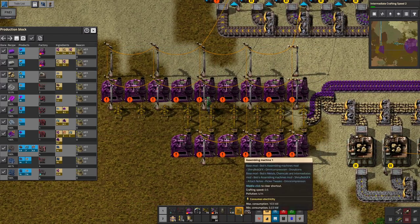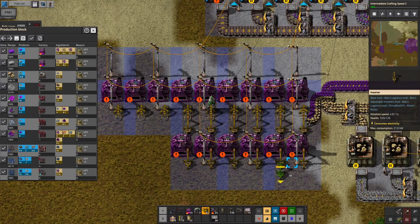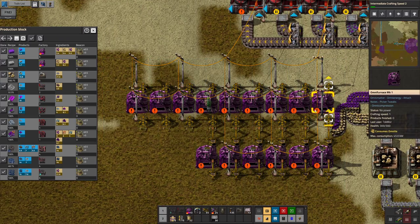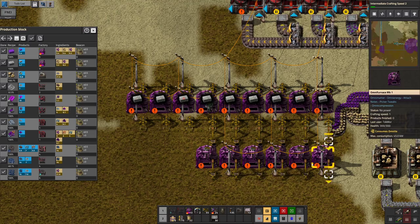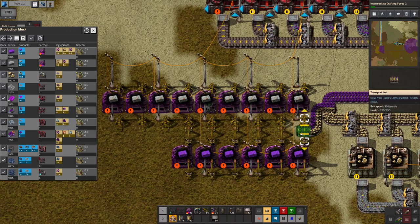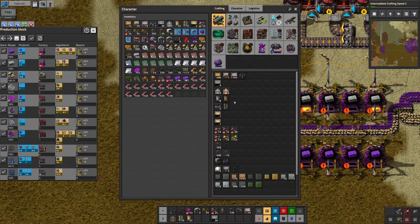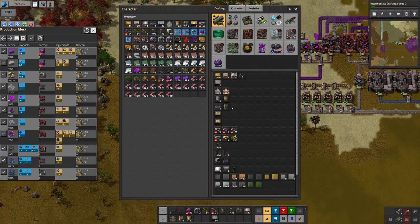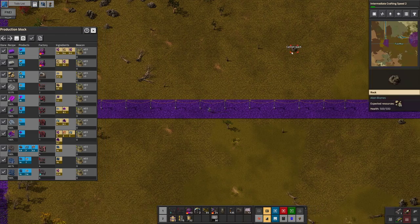I don't need that guy then. You're gonna do regular brick, you're gonna do omnic brick — omnite brick. You're gonna bring it all down there. Of course I'm just literally one short — we'll have to grab some more iron, because of course I do.